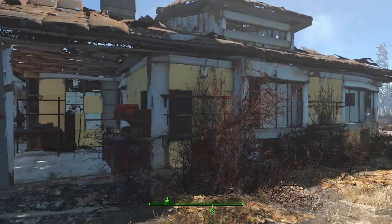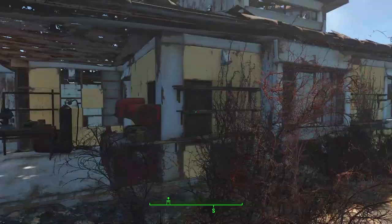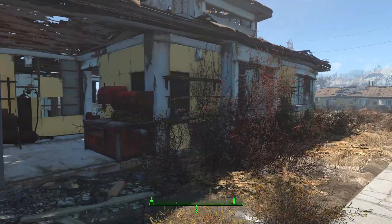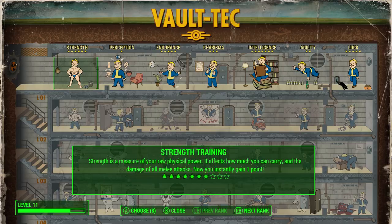I actually start at level 11, and I know some people aren't going to like this, but I destroyed all of Sanctuary and made it into shelves. Depending on your Idiot Savant luck and your build you'll get to level 11 to 13 generally. The reason I do that is because as a guide I'm trying to give you all the best opportunity for survival.